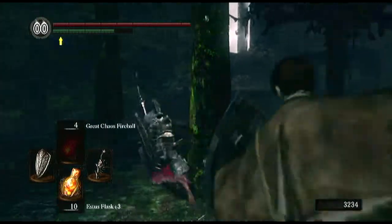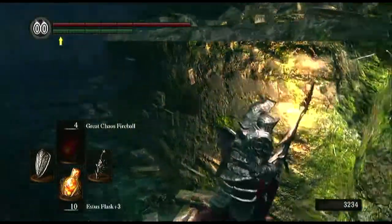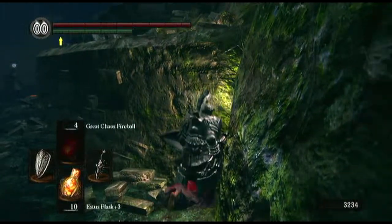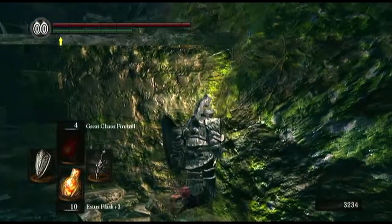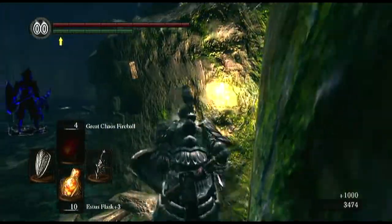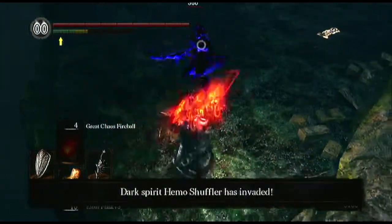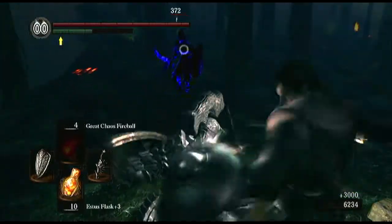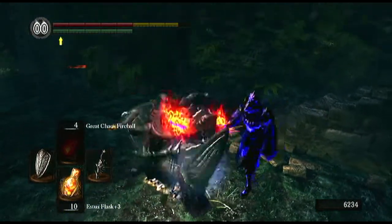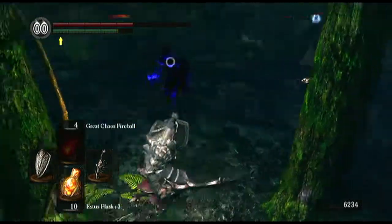I'm being invaded, guys — can you see that? See the fog up at the door? I can't get out because I'm being invaded. God damn it. I'm pretty sure an invasion sign is going to come up soon. I see a summon sign there, so I want to get rid of these enemies and summon this dude. Oh, I heard something — there he is. God damn it. That's what you get for not paying attention. I forgot about this guy. This is what happened last time — I got bloody taken down because I can't deal with two enemies at one time.